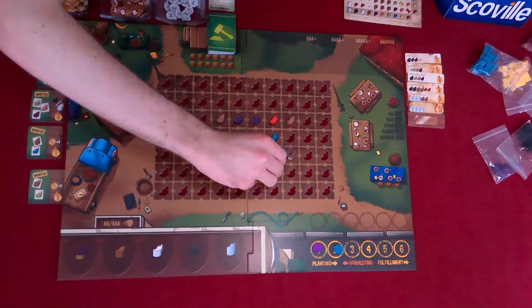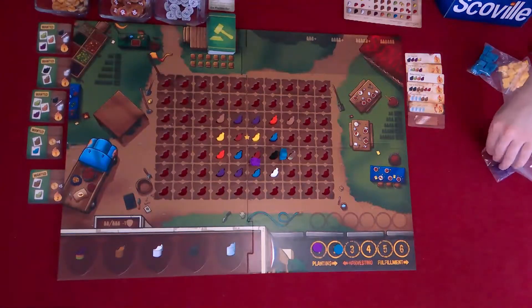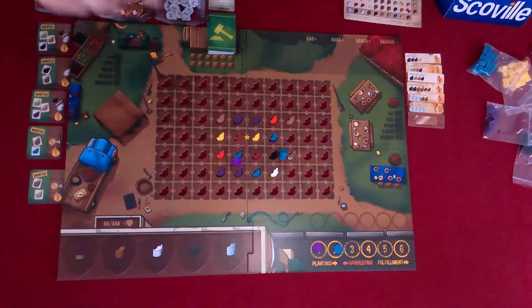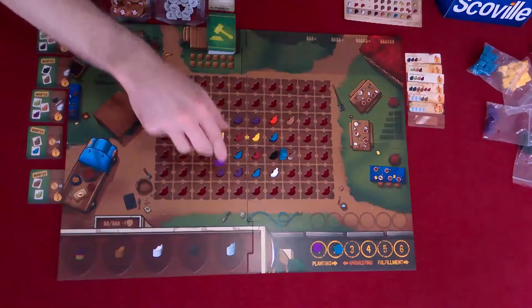I'm going to go one — red and blue makes purple. Two: purple and blue makes brown. And I need a white one too because purple and orange.